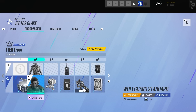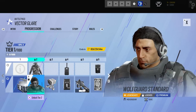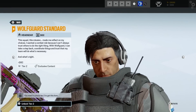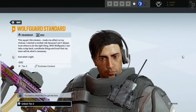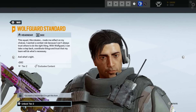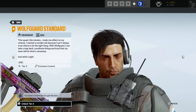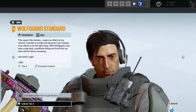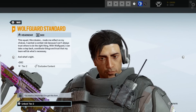So we've got a new headgear here for Doc — that's pretty classy. I quite like that quite a lot, and it's got some text with it. It says: 'This squad, this mission made me reflect on my choices. I wanted a combat role because I can't always trust others to do the right thing. With Wolfguard I can take a step back, coordinate things and trust that my team will do what's necessary and what's right.' That's very cool.